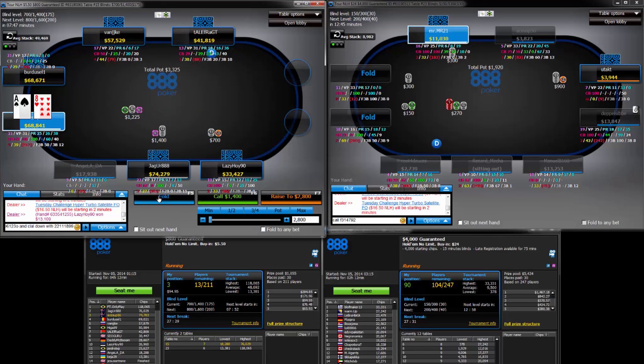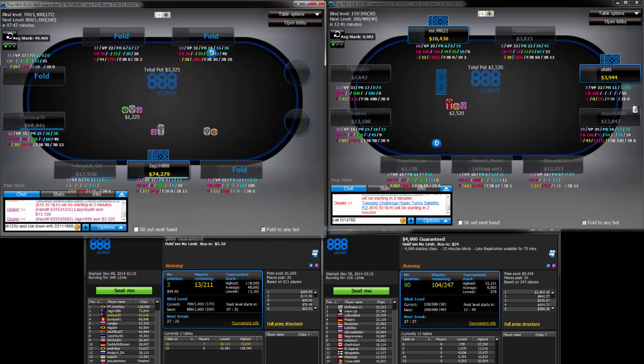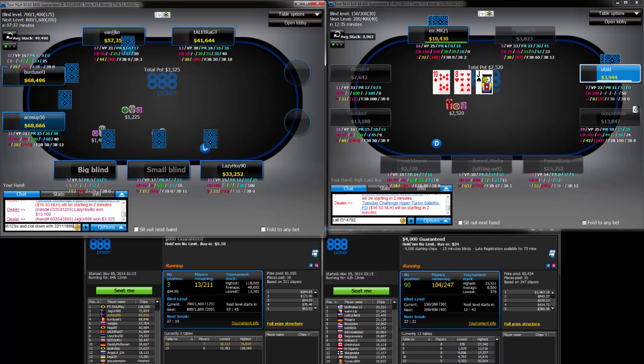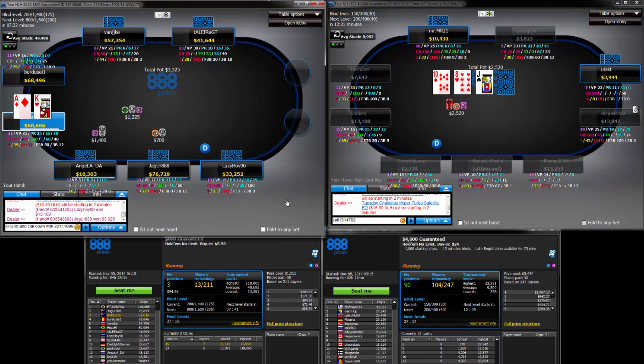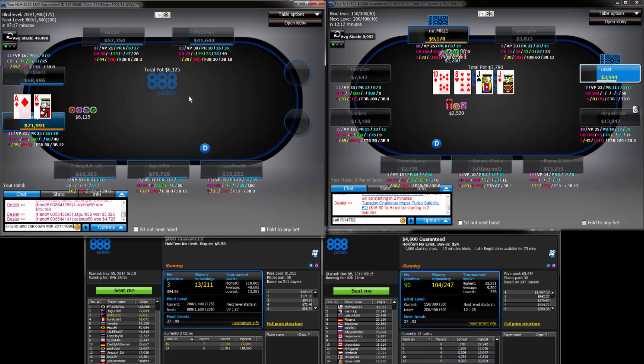He is the big blind, so he can have some hands of medium strength. I don't know if he's folding Ace-9 — I don't think he's ready to fold it. And the stack size is kind of awkward too, where if we bet the turn, the SPR on the river is a bit hard to work with.